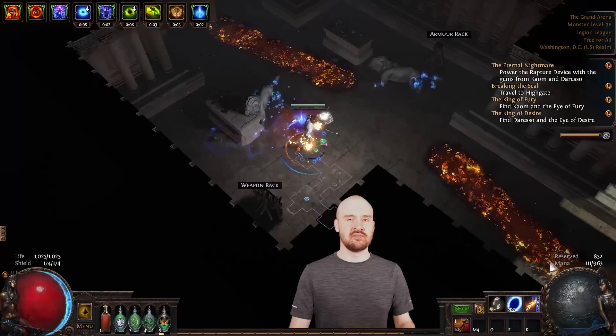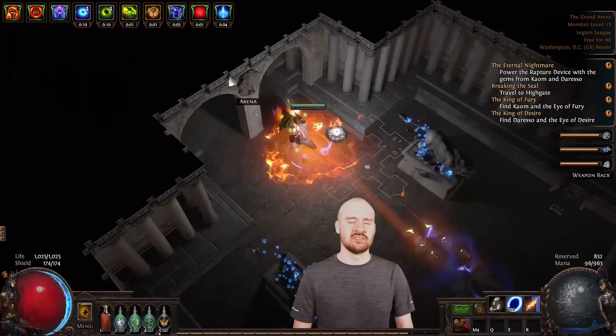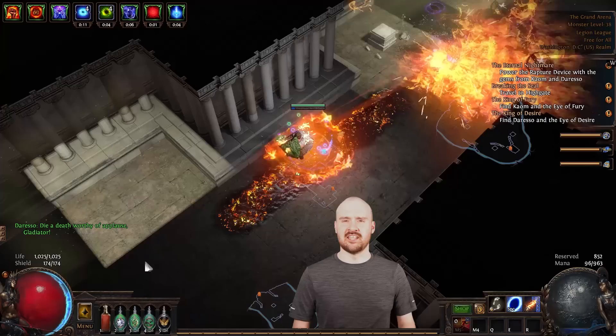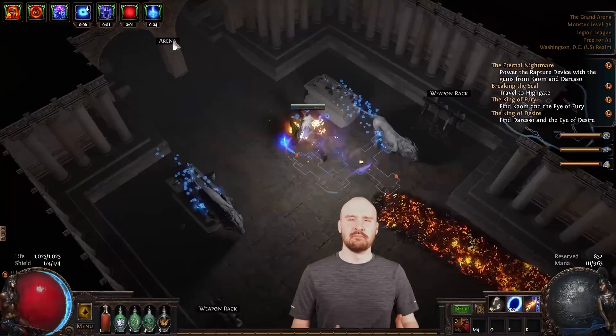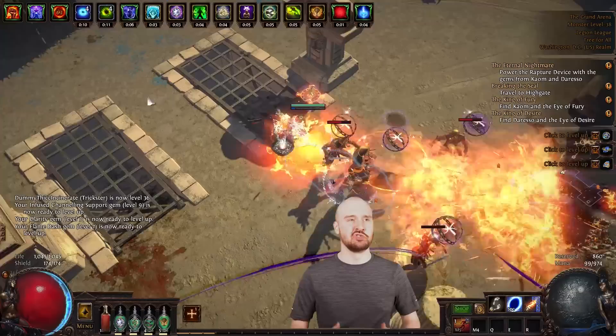On the topic of rolls, it's not just uniques — it's rares. In Path of Building you can very easily accidentally create mirror-tier rares because you think you could eventually get an amulet with tri-resistances, crazy crit, crazy flat damage, crazy spell damage, and a max life roll. But realistically you've just entered a rare amulet that's going to cost you 100 exalts, and you're never actually going to make that investment unless it's a build you're pushing to 100 for an entire league.